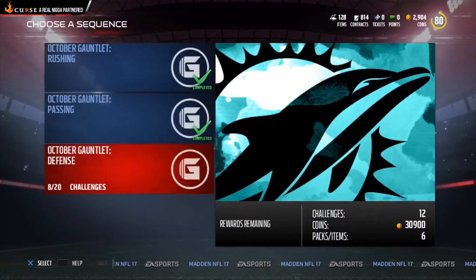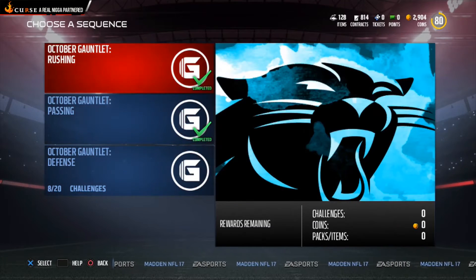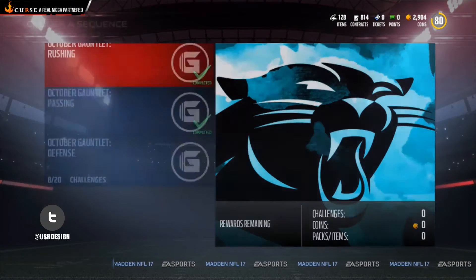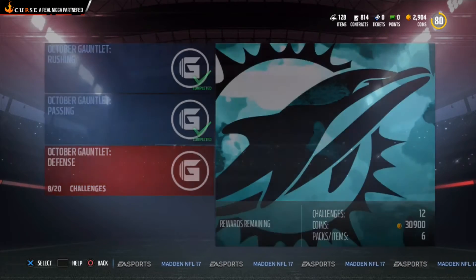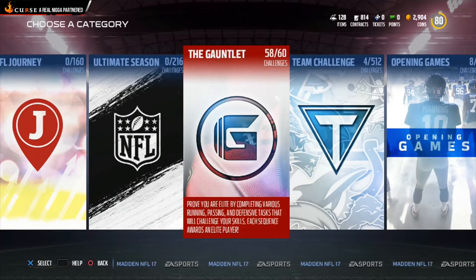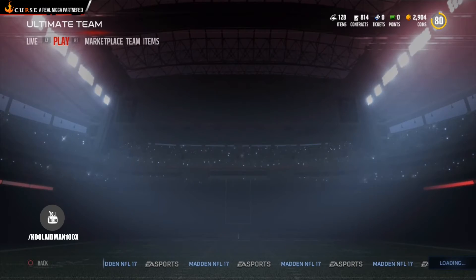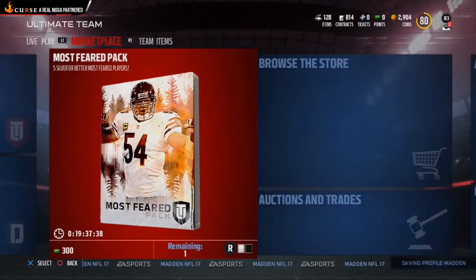I'm about two games away from completing this and I average about 100 coins, so the math adds up to about 104,400 coins if you do all three sets. What's really cool about the gauntlet is that when you finish it, you can put it in a set, which will also get you a little bit more coins.